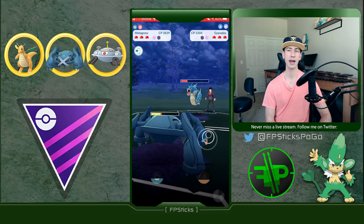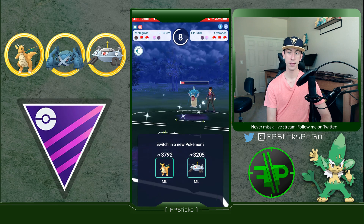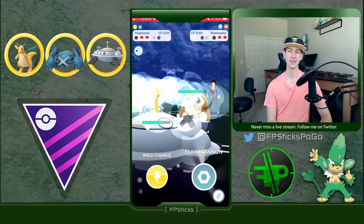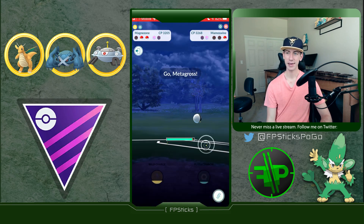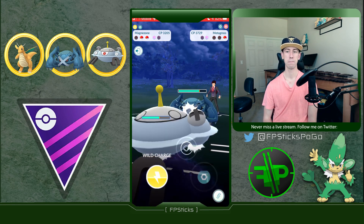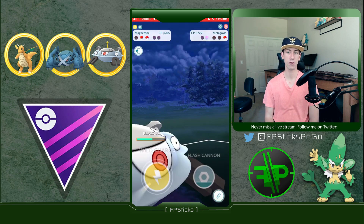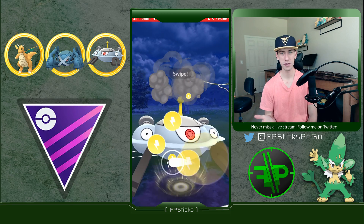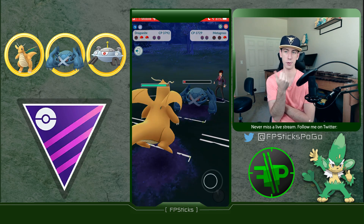Gyarados against Metagross is a favorable lead for Gyarados, but if Metagross has the energy advantage you can force out some shields. I committed one shield there because I want this Gyarados to be out of energy. Do they know I have Flash Cannon? That move literally just won me the game — the Flash Cannon surprise is very nice when it works out. But I have also lost a decent number of battles without Mirror Shot, so I personally would still not recommend running Flash Cannon on Magnezone.